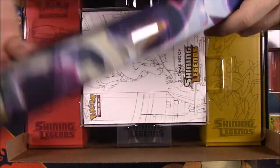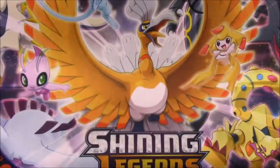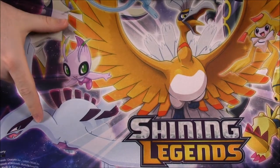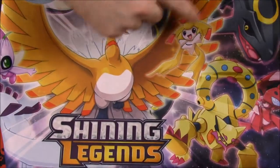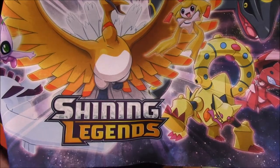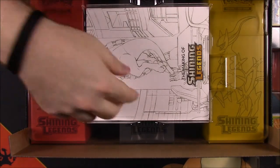This is probably one of the coolest things in the box — it's a new play mat, and you'll probably be seeing this from now on. Look at how awesome this is — it features all the Shiny Legends cards: Lugia, Jirachi, Celebi, Arceus, Mew, Ho-Oh in the middle, Rayquaza, Volcanion, and Genesect. I love this mat. I love my Charizard mat but this thing is just way too cool.